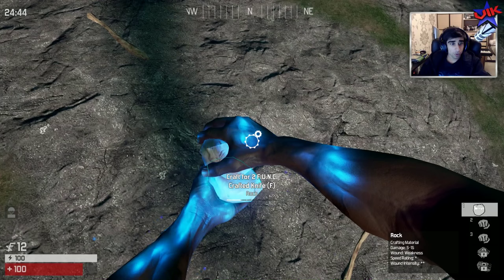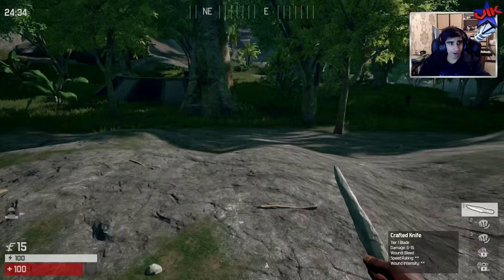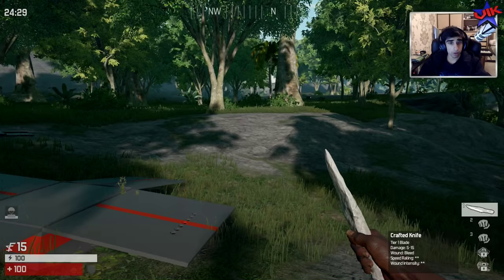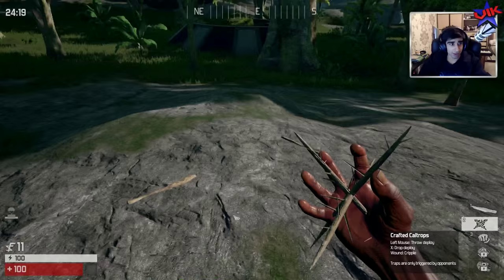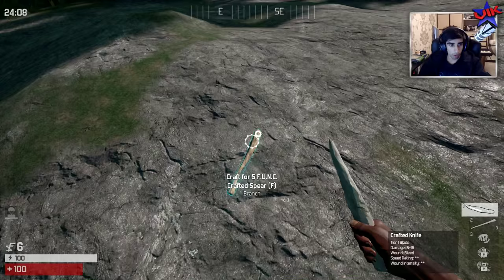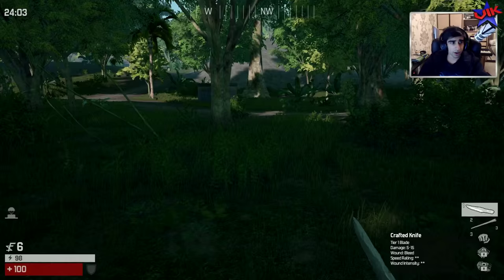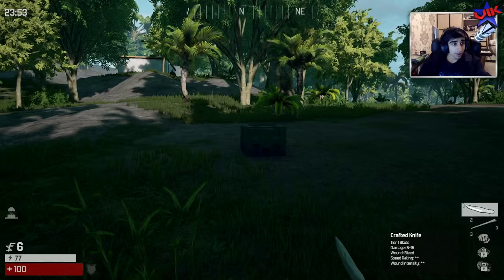I'm back in for game two, creating my basics right now. I've got myself my knife. There's a guy here - I'm not going to gain anything from killing him at spawn, we'll just let him run along. I want to grab the branch and make some caltrops, go for the blowgun again. We've got a blowgun and a knife, and if I find a poison gas cylinder I can make poison darts - when I hit the guy with poison darts it did seem to do a lot of damage.